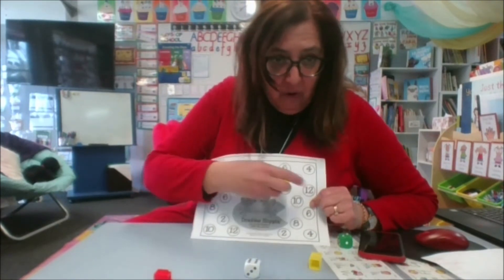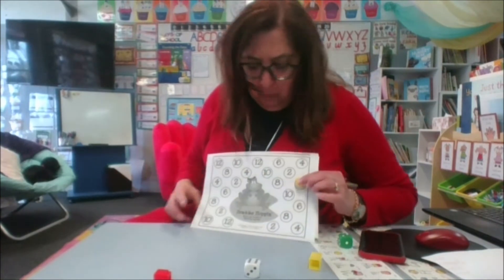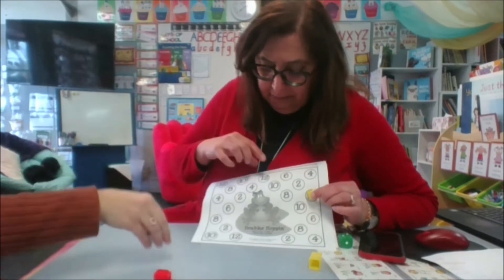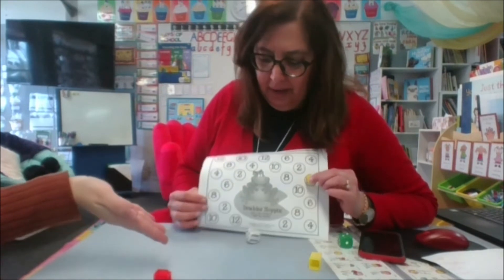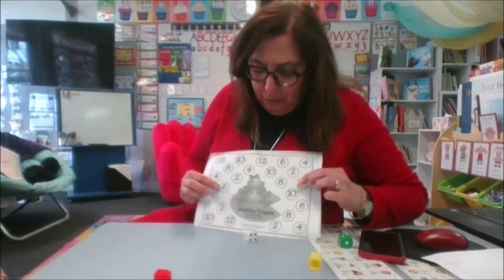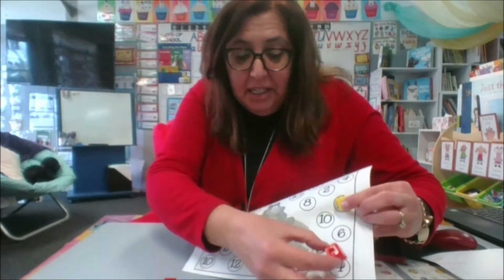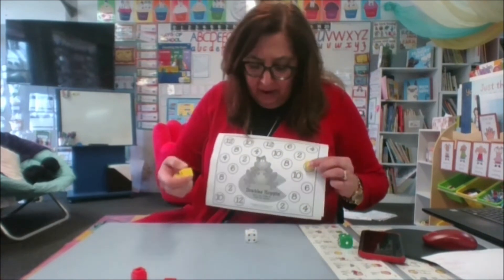I can see a twelve right here and I'm going to put my yellow counter on it. That means if Mrs. Wallace rolls a six, she can put one on another twelve. Now two and two is four — can you see a four? Here's one, so Mrs. Wallace is going to put her counter on that.